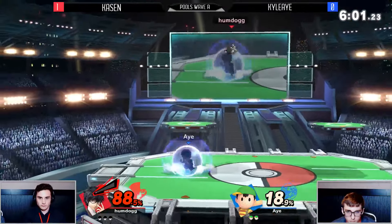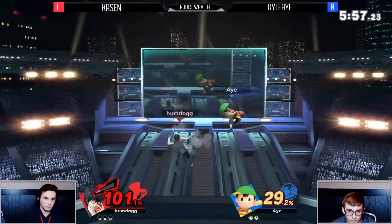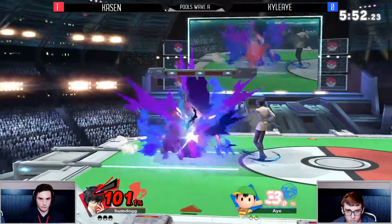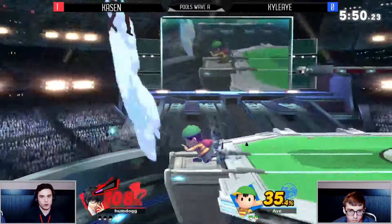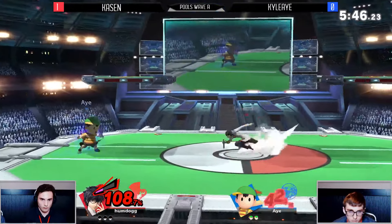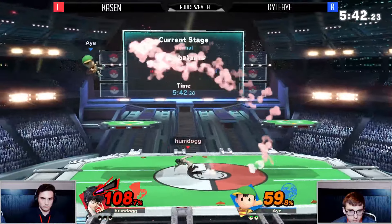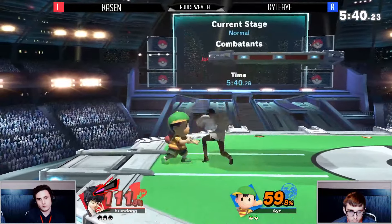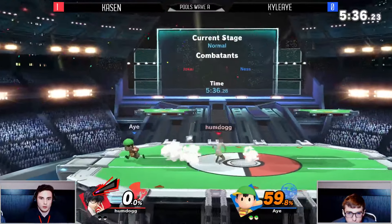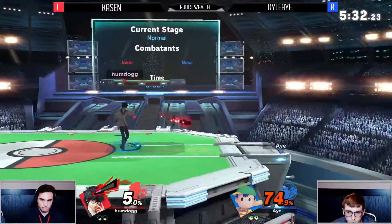Here come the guns — this might be hard for Ness to deal with. I definitely respect the costume choice from Kacen; this is the Joker alt I use. It's very classy. He does look handsome — I love the school uniform, it's so nice. But this back throw — yeah, if Ness is anywhere near the edge at all in any capacity, it's over.